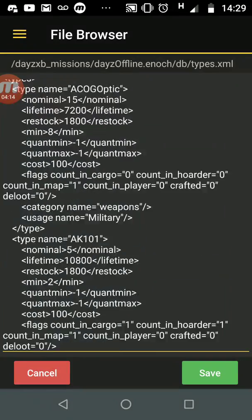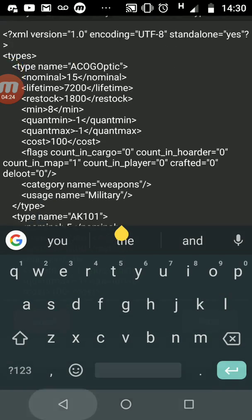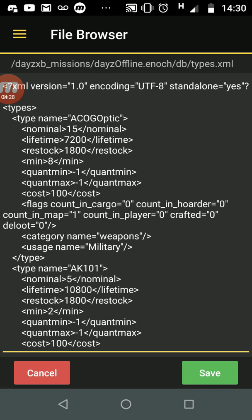Looking at the top item: type name 'acog_optics' — this is a scope. Nominal is how many should be on your server at any one time; mine says 15 so there should be 15 ACOG optics at any one time. Lifetime is how long in seconds an ACOG scope will stay on your map before it despawns — 7200 seconds. Restock means when the server is repopulating, it will only add one ACOG optic every 1800 seconds.